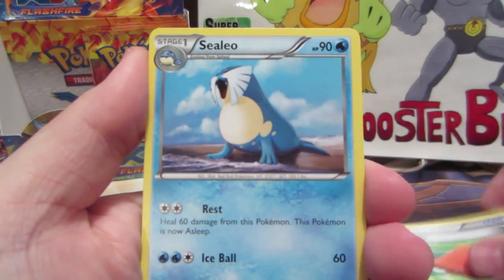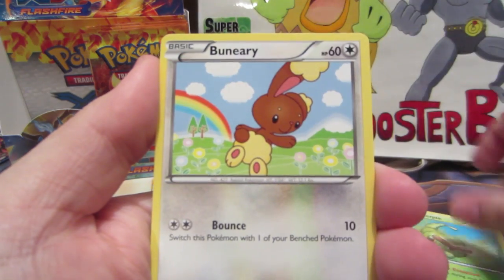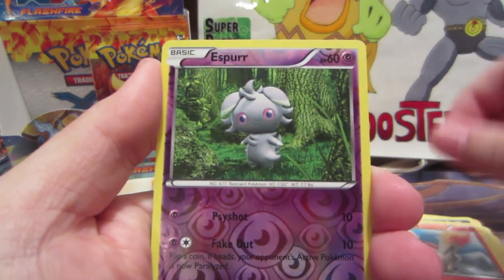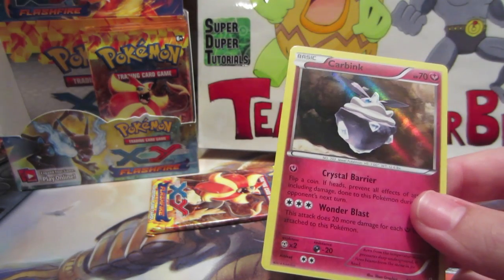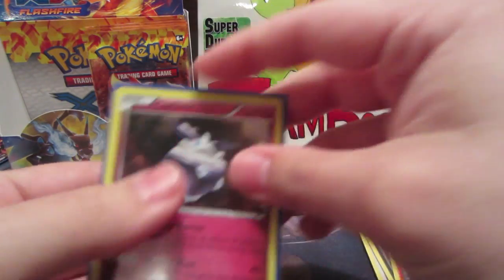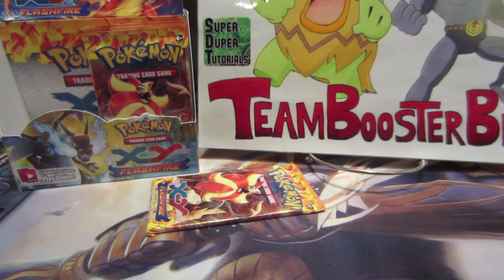We got a Pal Pad, Skiddo, Lysandre, Caterpie, Bunnelby, Buizel, Sandile, Ponyta, Espurr reverse — I don't know why that would be rare — and a Carbink Holo. Pretty cool, so Carbink.